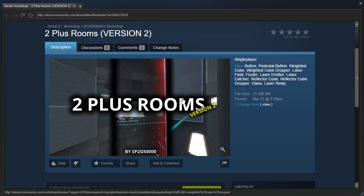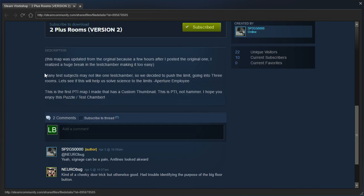let's check out 2 Plus Rooms Version 2 by SP2G50,000. This map was updated from the original because a few hours after I posted it, I realized a huge break in the test chamber making it too easy. Many test subjects may not like one test chamber, so we decided to push the limit going into 3 rooms. This is the first puzzle maker map I made that has a custom thumbnail — this is puzzle maker, not hammer. I hope you enjoy this puzzle slash test chamber.